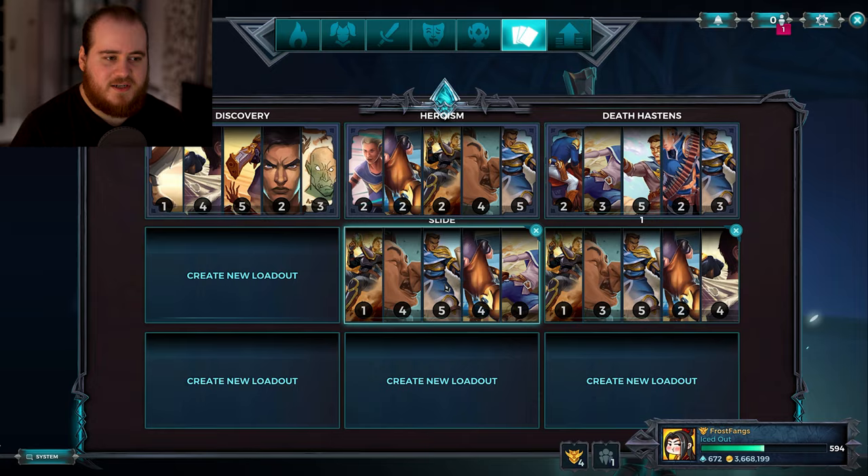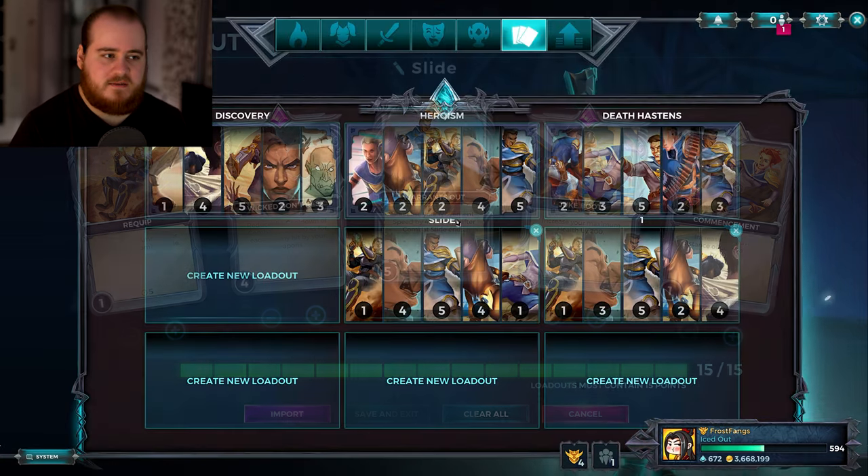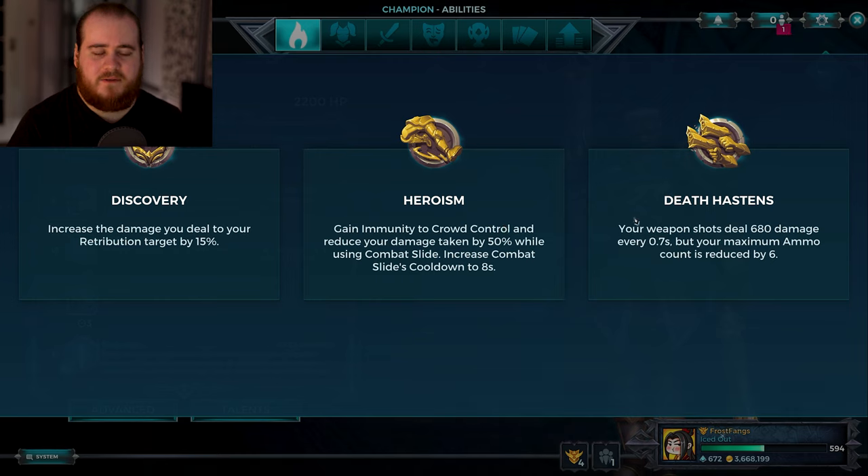They've always been focused around speed, reset, and then health, which is what we're going to be running. Talent-wise, I don't know if I'm going to run Death Hastens or Heroism — I'll probably do one game with each. Discovery is kind of to the side and a bit weak at the moment; I would say it's a bit of a hard sell. Even after the nerfs to Heroism with the damage reduction going down and the cooldown going up, it is still an okay talent, just significantly weaker than before. Death Hastens I think might become the default, though it's kind of hard to say.